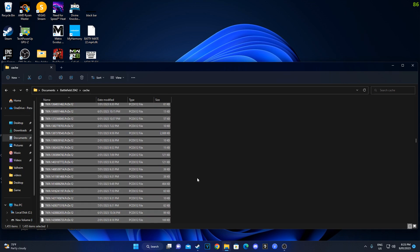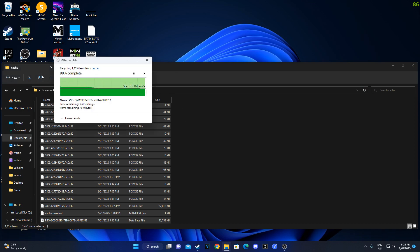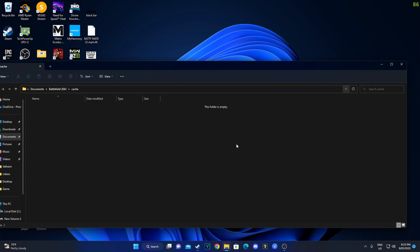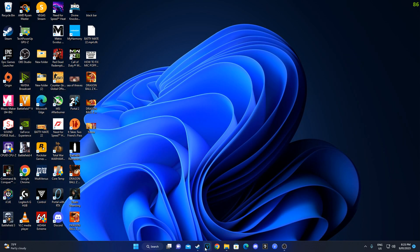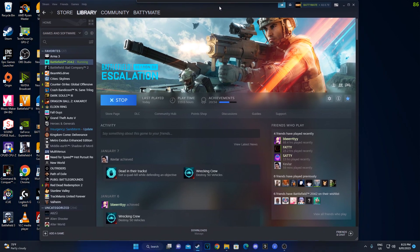Or you can just hit Control A to select all, and then hit the delete button. Clearing your cache files can help with stutters, mouse lag, and other performance issues.